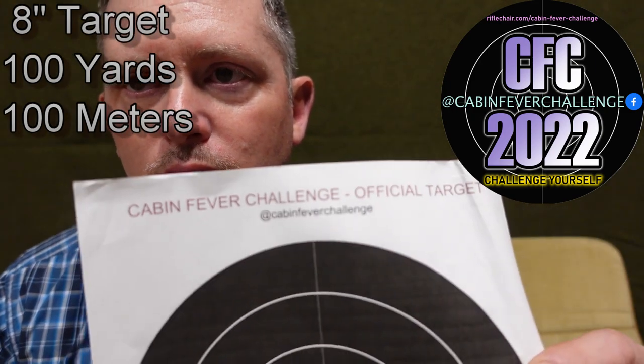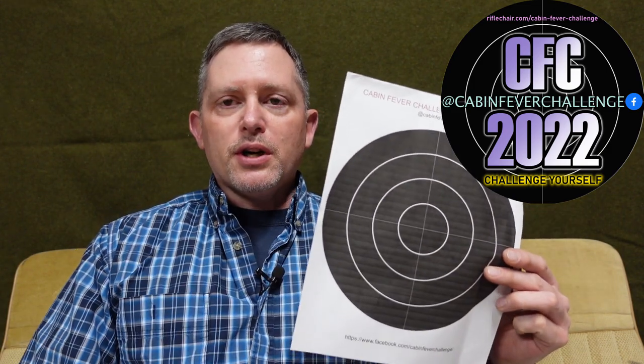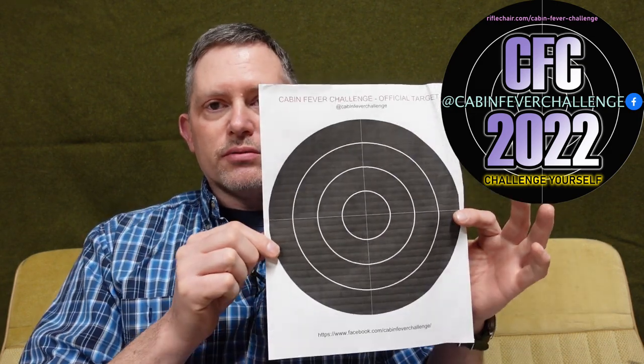So what is this course of fire? For Divisions 1, 2, 3, and 4, it is all going to be at 100 yards or 100 meters, depending on your preference. You're going to be shooting an 8-inch target — these are the official Cabin Fever Challenge targets, available on the Facebook page or the website, which I'll throw down below. The course of fire for Divisions 1 through 4 is going to be 5 shots standing, 5 shots kneeling, 5 shots prone, and 5 shots sitting.